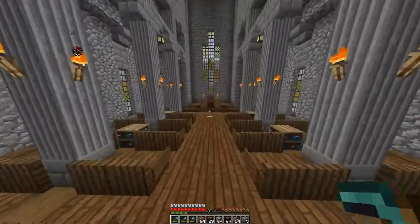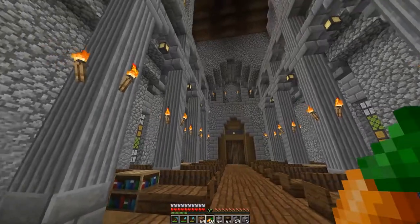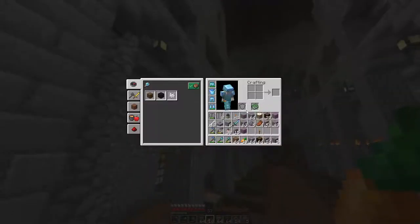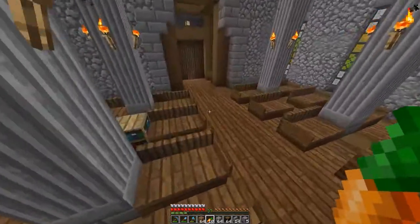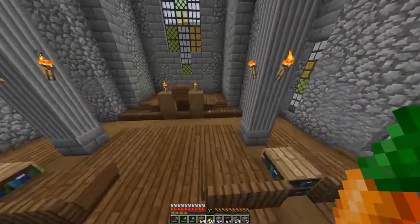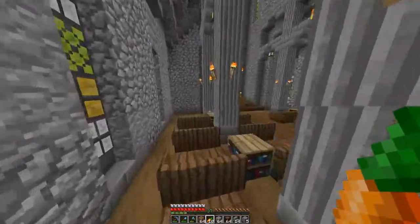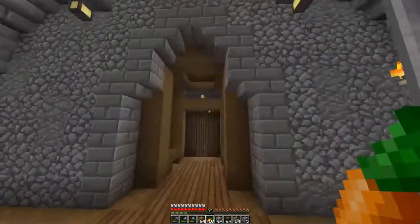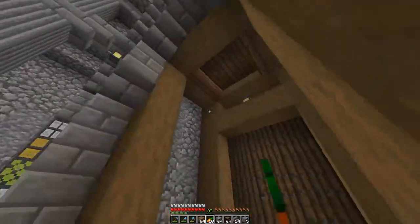I was also thinking about putting some sort of carpet going across here but I think I'll just leave it. I did want to have lanterns hanging from iron bars, but I'm not on the newest version right now because I'm still trying to get the fully maxed-out armor before updating. Sadly in this version you're not able to place lanterns on iron bars.